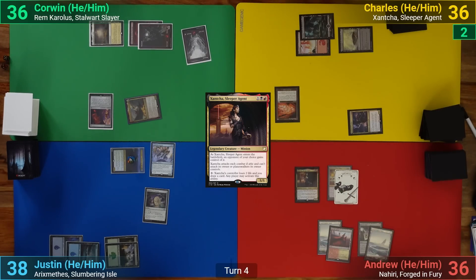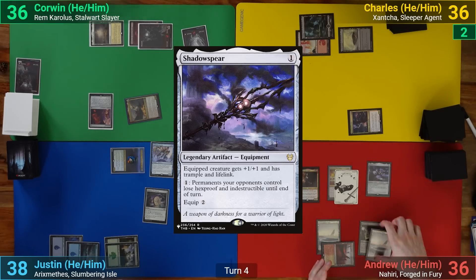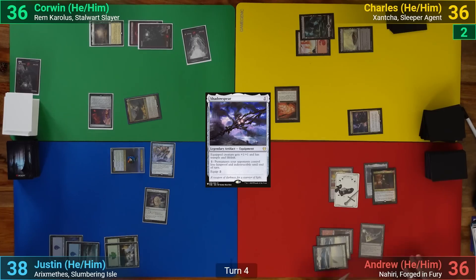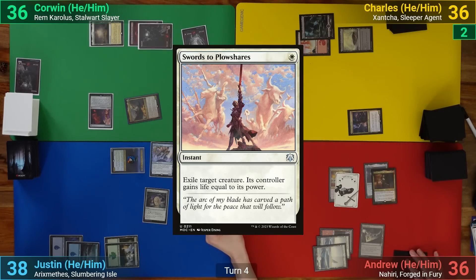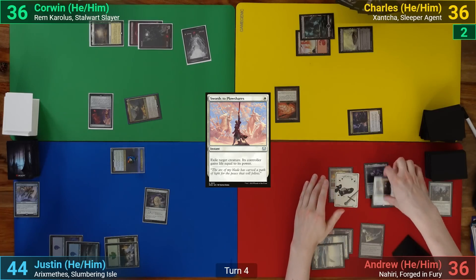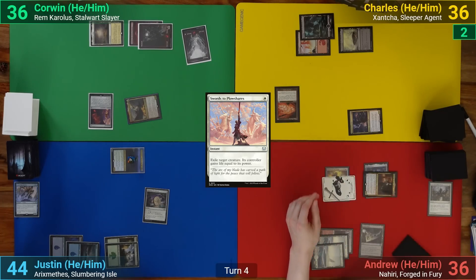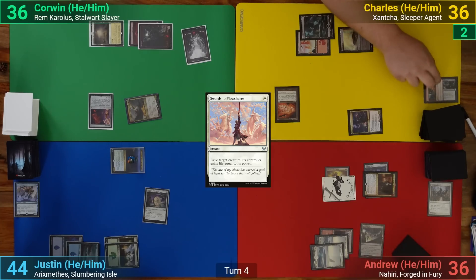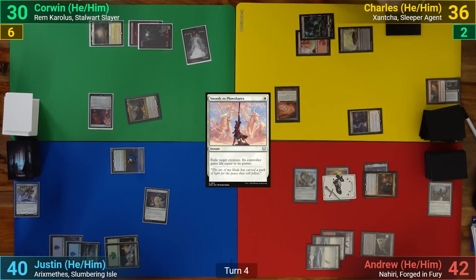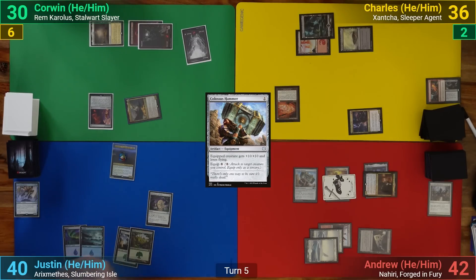I draw and play a Plains, cast a Shadowspear, and equip it onto Xantcha. I then use Swords to Plowshares to take out the Spawning Kraken and move to combat. I swing Xantcha at Corwin and the Rebel token at Justin — they both take their hits and I gain some life. In my post-combat main phase I cast a Colossus Hammer and pass.